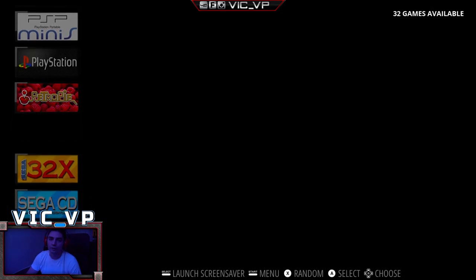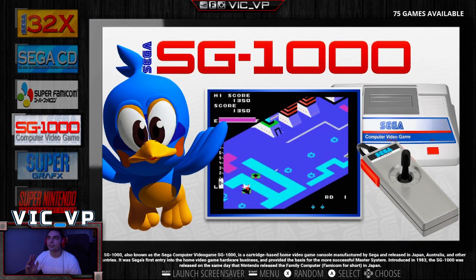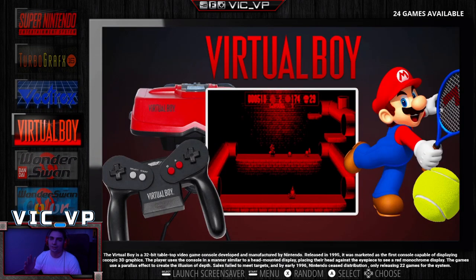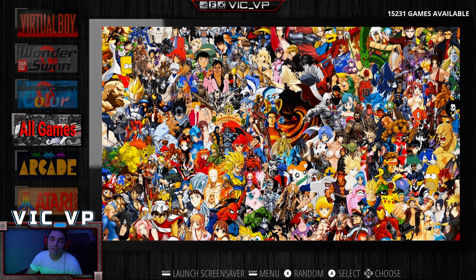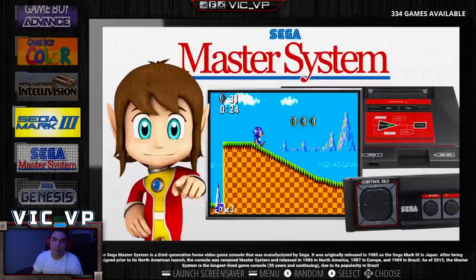PSP, PlayStation One, SC 3000, Sega 32X, Sega CD — I'll go through these quickly. This is Emulation Station, and it's the easiest way for a customer looking at a Raspberry Pi build to see what systems are included. As you can see, there is no GameCube, no PC games, no PS2 or PS3 — you'll need a PC build for those. That covers your main systems and game counts.